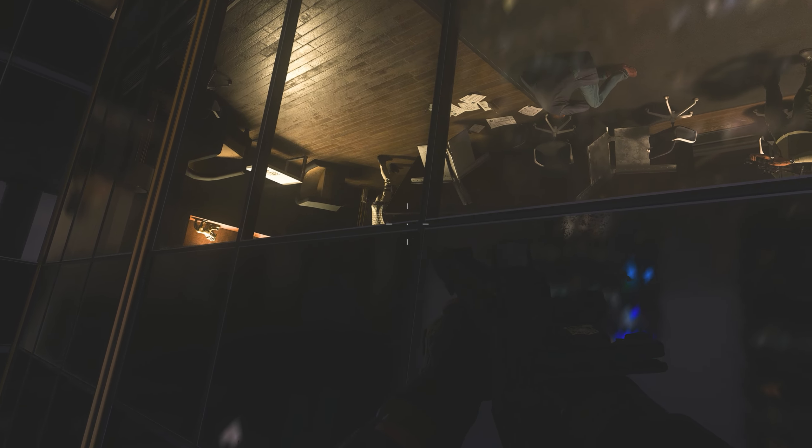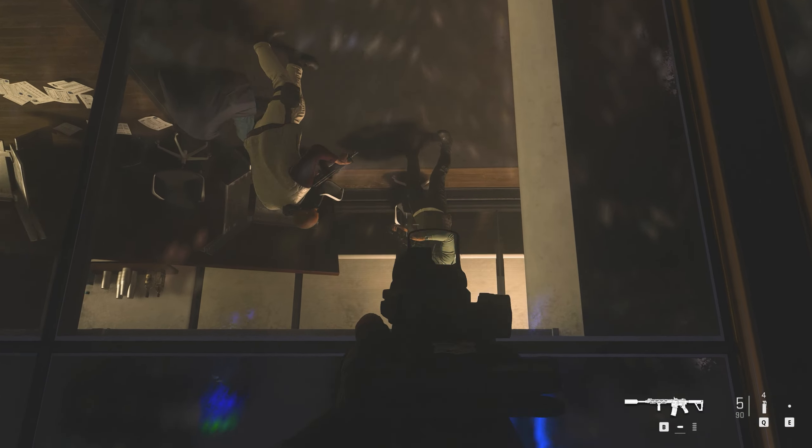The other two will be walking around the hostages, so you can either wait until they line up or shoot them individually, but you need to be quick. I choose to wait until they line up — one will be standing still and one will be circling the hostages. Wait until the circling one walks in front of the stationary one and you'll be able to take both out really quickly.